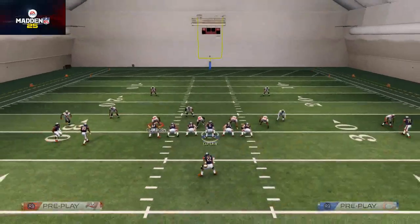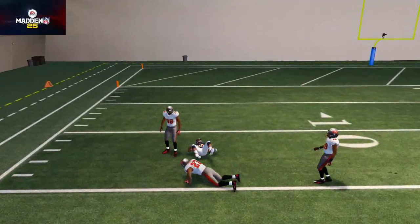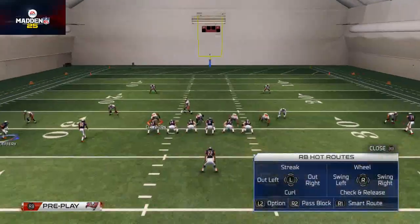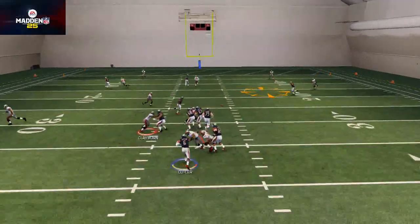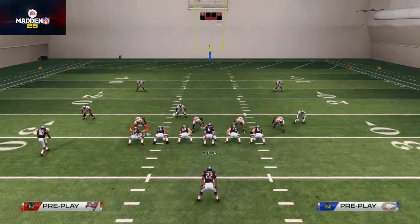The only other thing I want to show you as far as man goes is his corner route — that's a pass lead to the outside. And then one other thing I forgot to mention: this nice deep in route does a really nice job at beating man coverage to Brandon Marshall, and it complements the out routes that we like to throw a lot anyway.